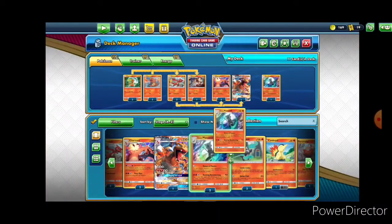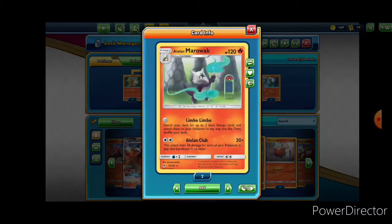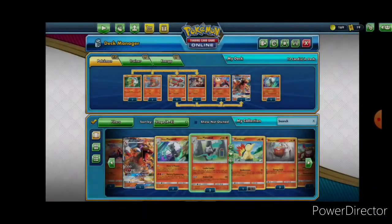So we're definitely going to be using two of those, and we're additionally going to be using two of this other Marowak as well — this is the one that allows you to go get two basic energy cards from your deck and put them on Pokemon in any way that you like, which allows you to help load the bases.